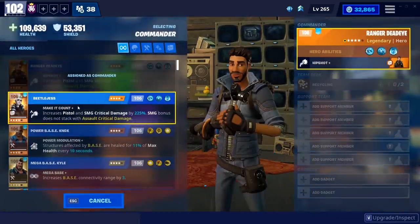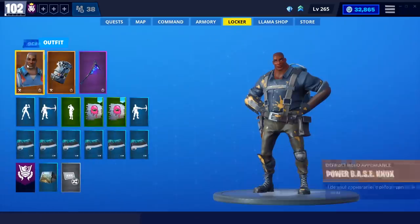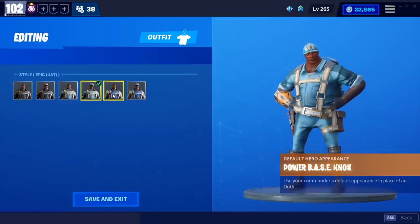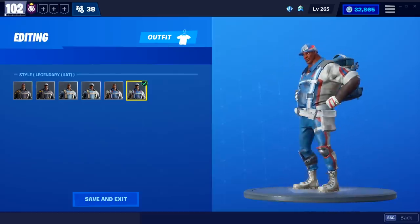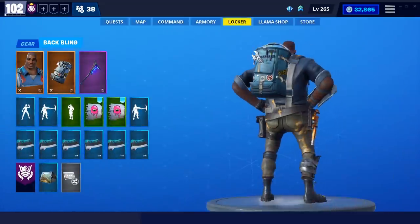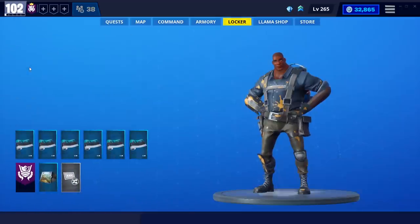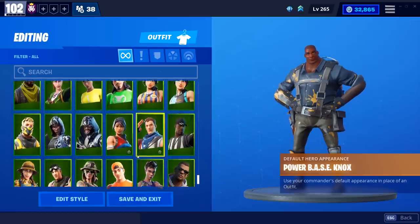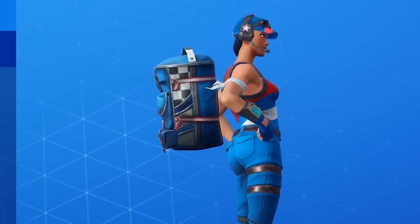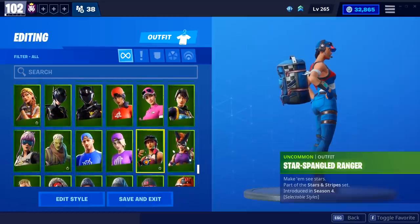I'm gonna go through some of the heroes I have here and try to find some with cool back blings to make some interesting combos. Power Base Nox has a back bling 100 percent, and I also noticed he has edit styles — I'm not sure if these are different Power Base Nox variants in Save the World. He also has edit styles for his back bling. One downfall though — I don't think the back blings scale to the outfit you're wearing, so let me find a really small character. Yeah, that thing looks ginormous on her.